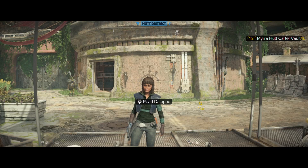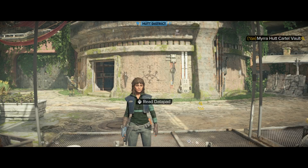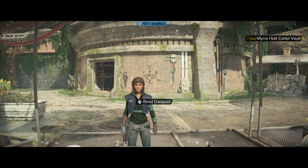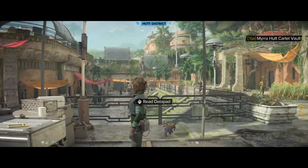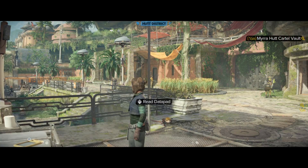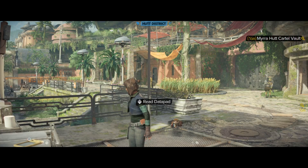This is getting into the Hutt Cartel vault in Mira. We have all three key cards. Check the description for links to videos on how to get each of the three key cards if you're still missing one. We have Surat's key card, which we got from the poaching station's dash room. We got Bedrew's vault key card from the table over there, and we got Mercurial's vault key card from the Hutt Supply Camp in Hunter's Canopy.